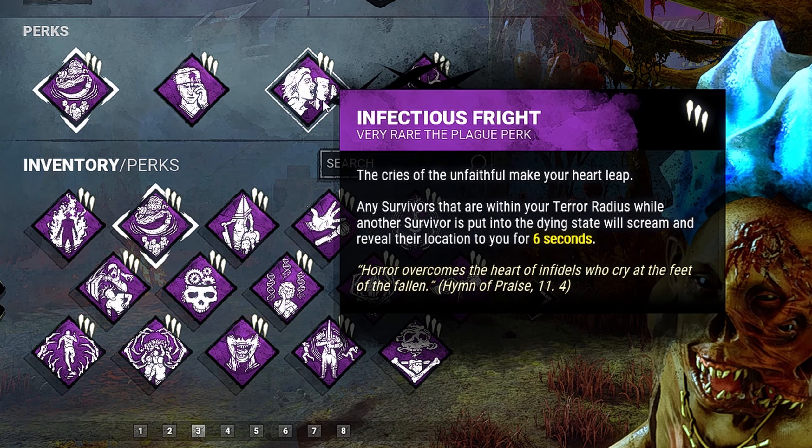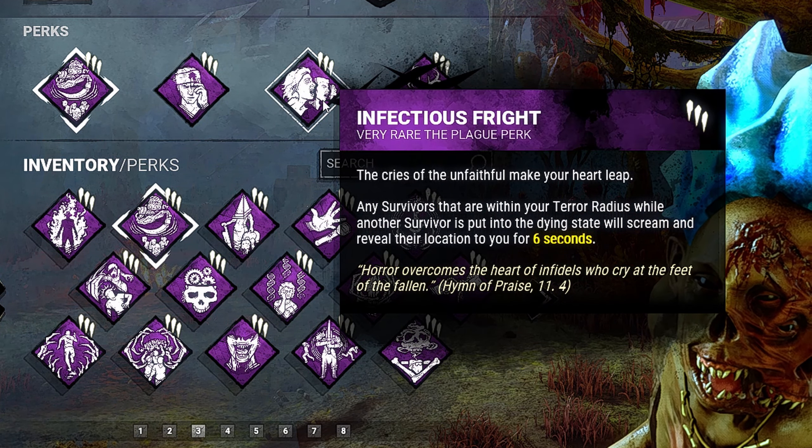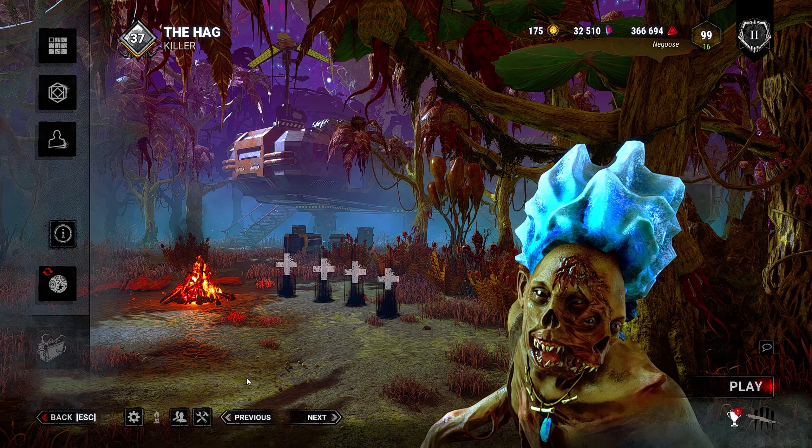Knockout is gonna make it difficult for teammates to find survivors when I slug them. I brought in Infectious Fright so when I down a survivor, any survivor within my terror radius is gonna scream. This is gonna pair well with Force Hesitation because I'll get to see where nearby survivors are. And Deerstalker is gonna help me keep track of the slugged survivors around the map.